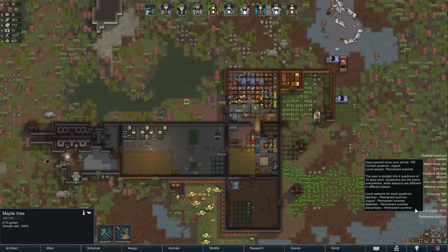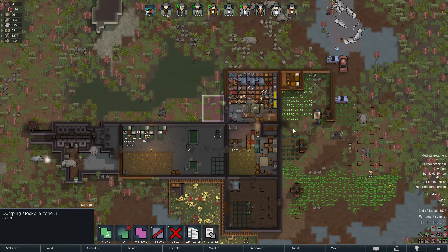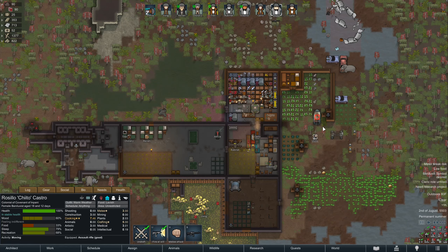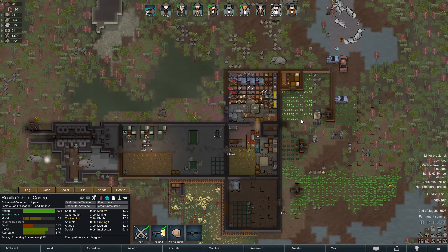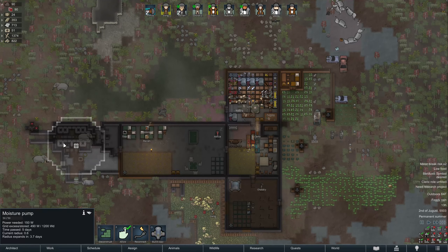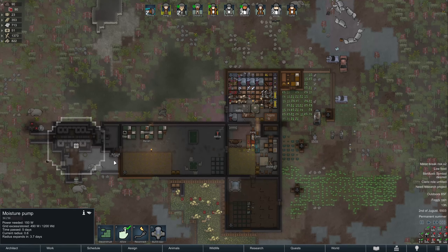Hello and welcome back to RimWorld. We are playing as the Covenant of Empani and attempting to finish our initial construction of the base here, which is definitely a work in progress. Let's go ahead and try to annihilate this car so that we can build a proper wall to finish enclosing this area and making it into a room. This is just waiting on the moisture pump to pump out whatever needs to be pumped out from there.